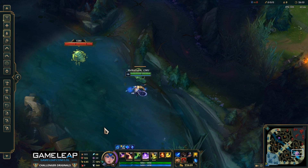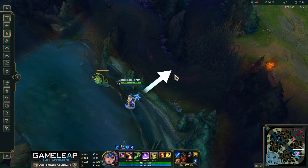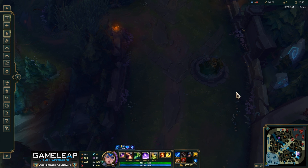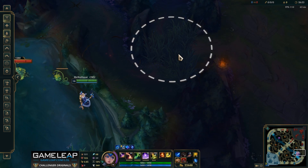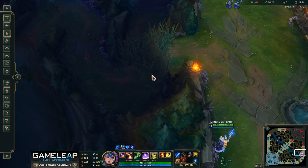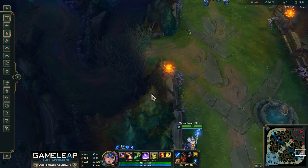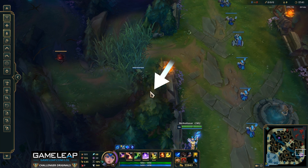Now this last spot is very, very tricky, so I'm going to do my best to explain it. This ward shows you how to ward all the way across this distance into this dry bush, which is super important to know if you're blue side. Let's say you're pushing and you want to take this turret over here — being able to ward this dry bush is incredibly useful. What a lot of people would do is try to ward over the wall like this. If you look at this tree and see how the colors are about to change right here, if you ward this spot, you'll get a ward inside.